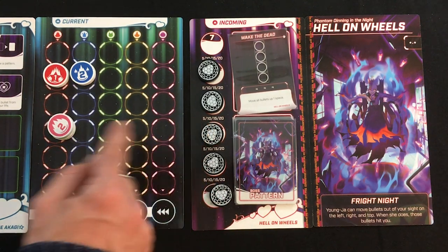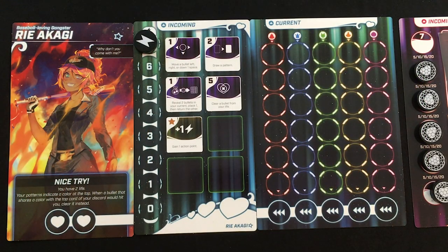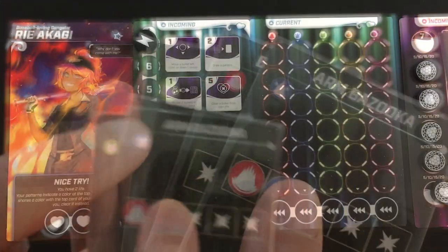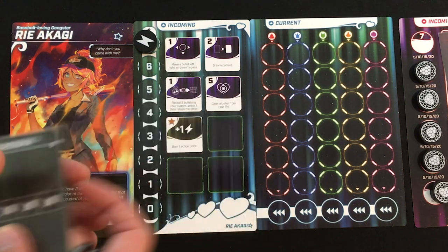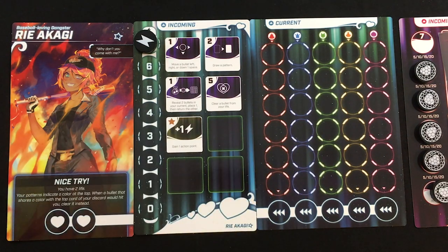Some shields have special abilities when broken: breaking her third shield moves all bullets up one space, the fourth moves all bullets right one, and the final shield moves all bullets down one — trying to finish me off. I have to survive all of those effects before I actually win. Ri also has a special power: whichever pattern card is on top of her discard pile makes her immune to bullets of that color — they get cleared and hit the boss instead.